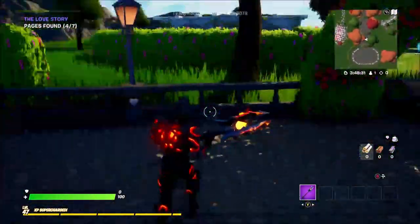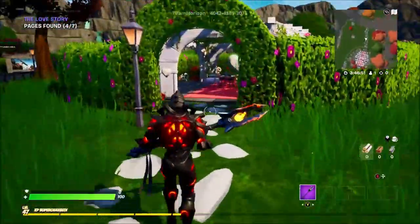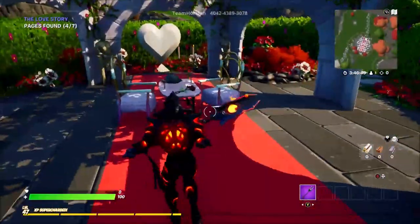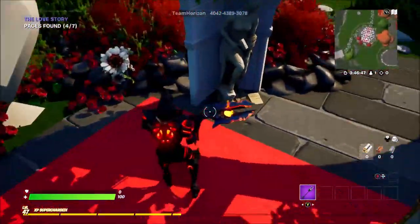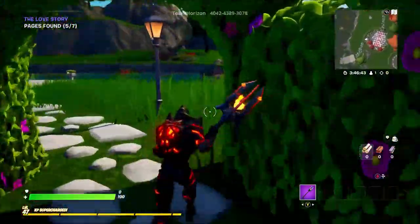In the variety games area — same again from the central area — behind that little outfit changing thing you want to come into this little room at the back. Next to this statue you're going to find the fifth letter.